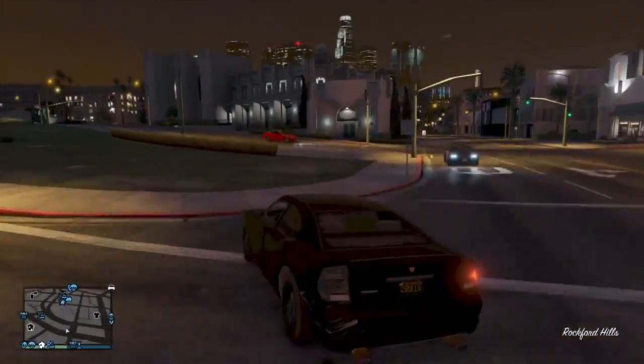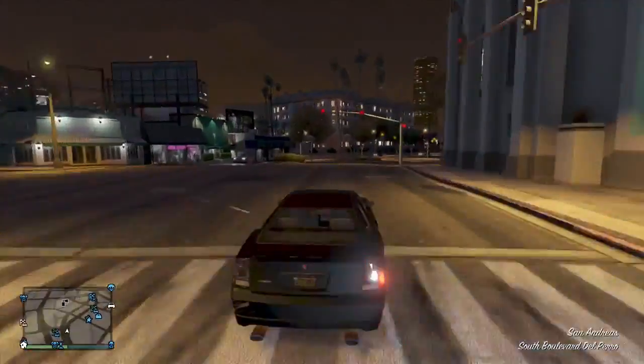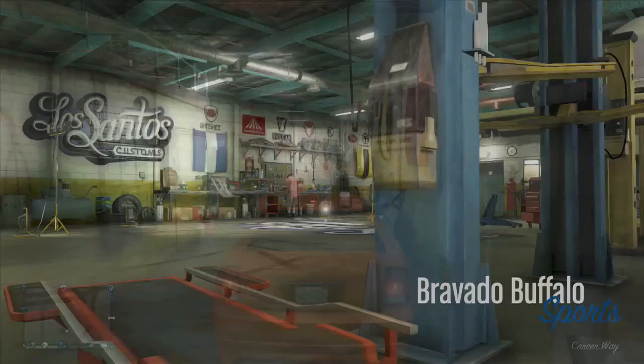You can do this with a few other cars as well, such as a Futo, Rat Loader, and many more. You should be able to find this vehicle lying around on the street, or if you already have one that's great. You just want to get a Buffalo and drive it into Los Santos Customs.